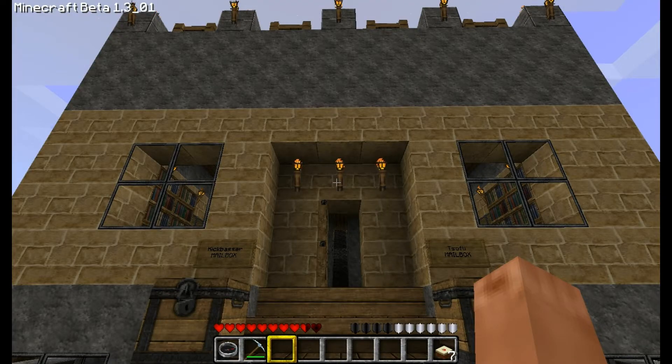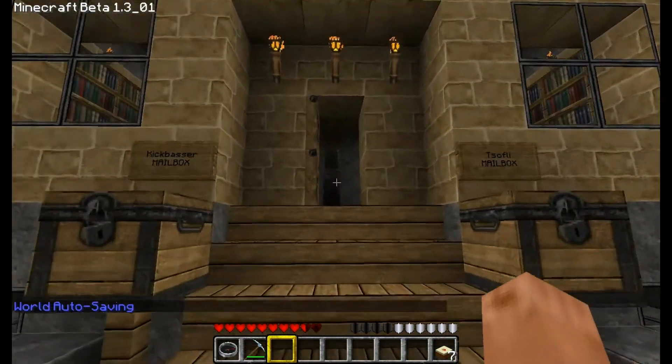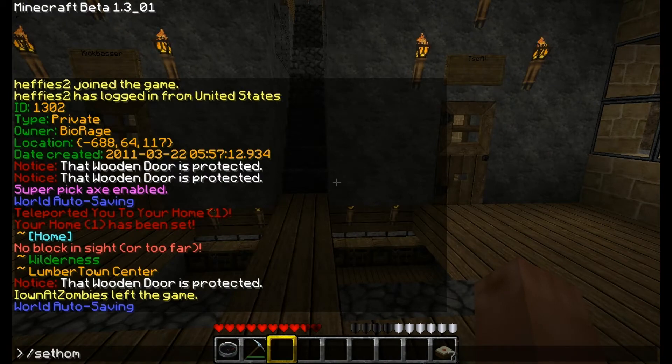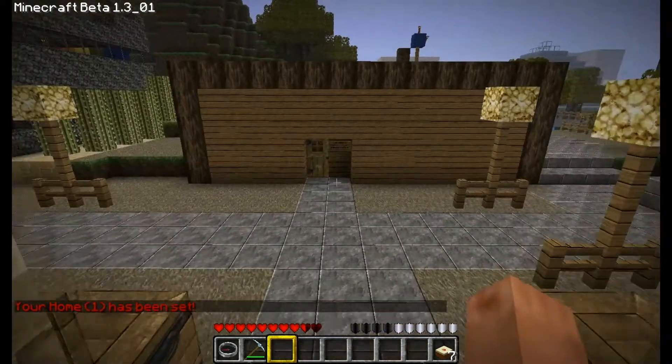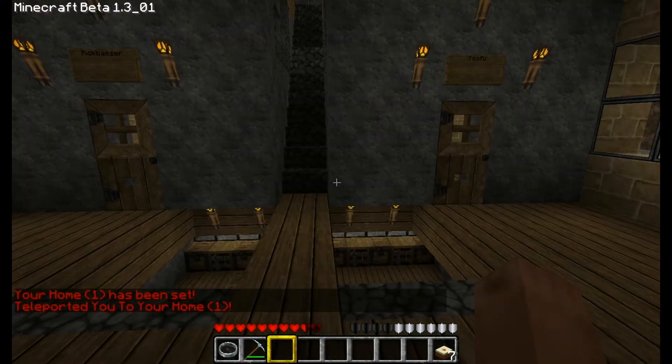Have you ever made a house in Minecraft and wish there was a way to set a spawn point there? Well there is now. Simply anywhere, type /sethome. And that is where your home will be set. If you ever want to go back to your home, simply type /home. It will automatically teleport you back to your location you set home.